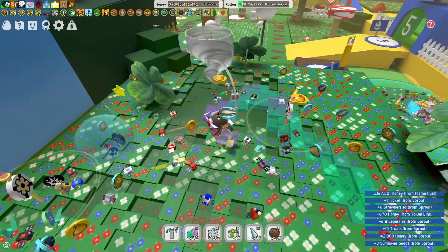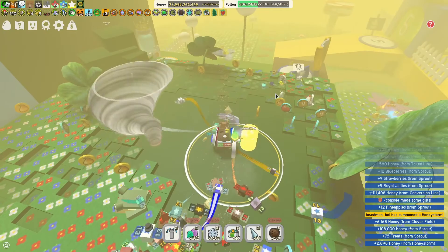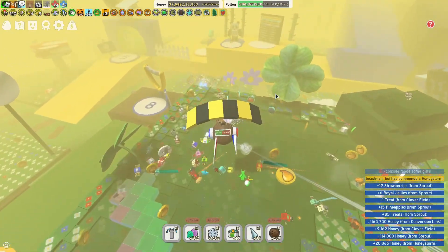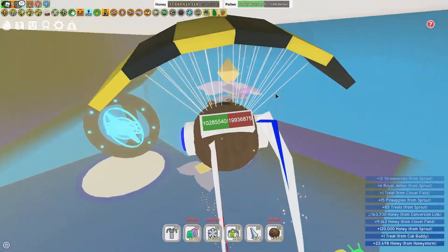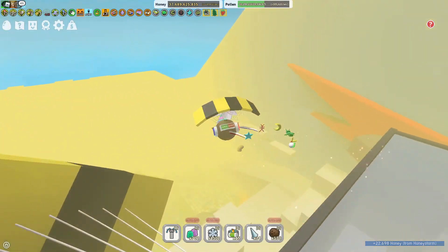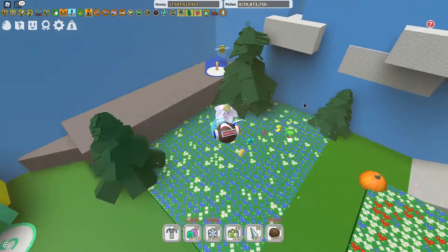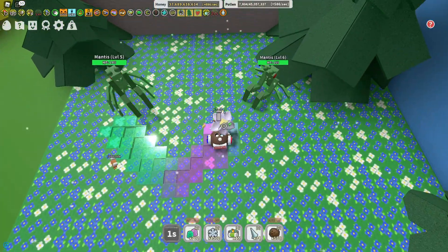Yeesh. Alright, now since I destroyed this field, let's see if we can grab a ticket from this good ol' honeystone. Oh, right — we gotta go get our mask on so we can do our boost. There we go. Let's go grab it. I accidentally fell, but okay. Alright, let's go ahead and put down our sprinkler right there.